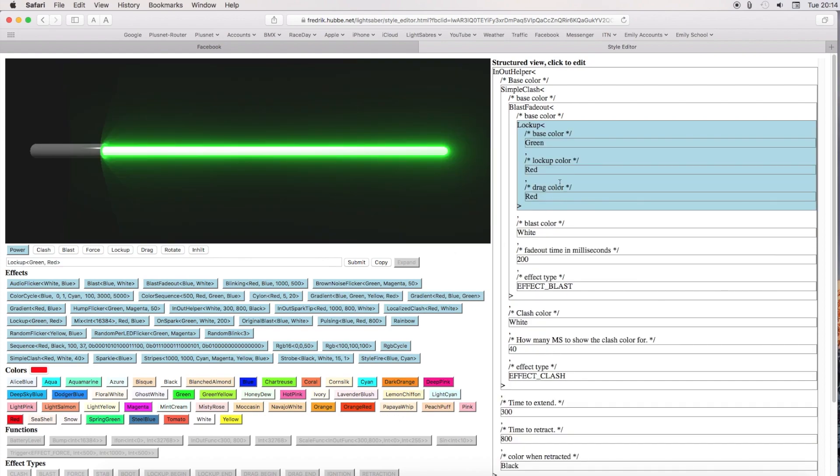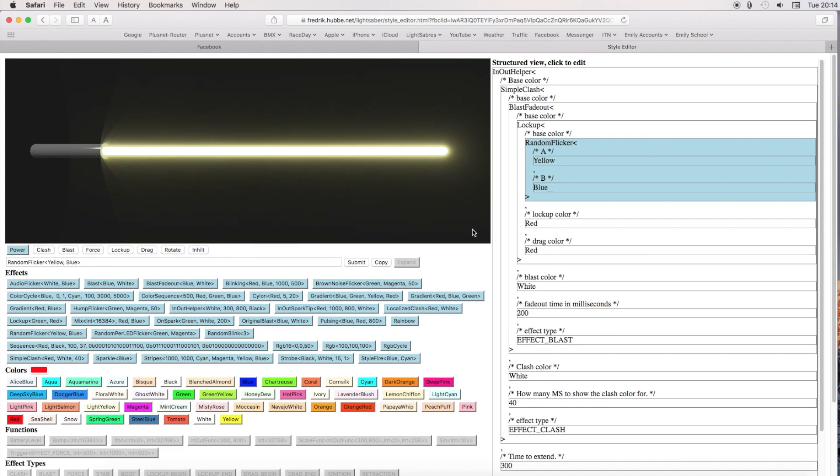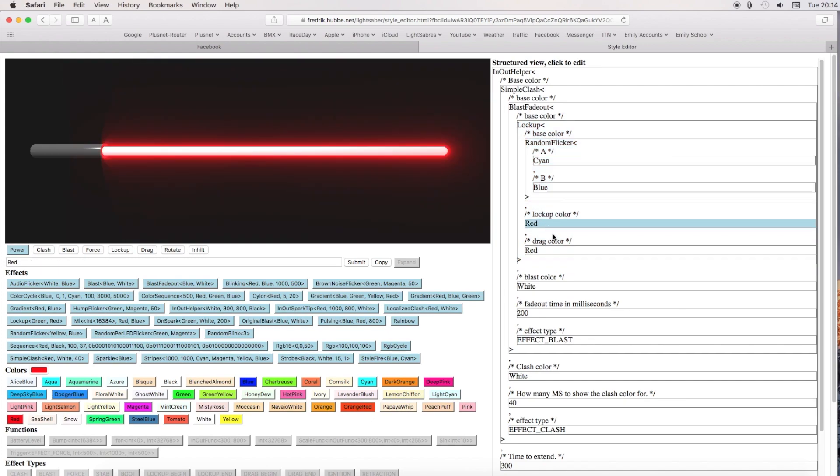Within the color again, let's put a random flicker. On our random flicker, we want our main blade color to be cyan, flickering between cyan and blue. So it'll give us a flick of color. Now let's set our lock up color.